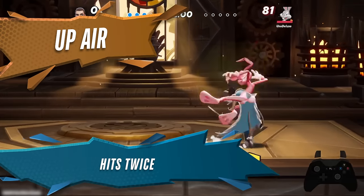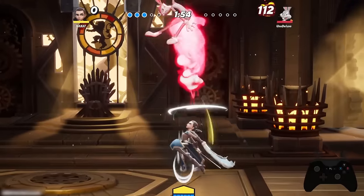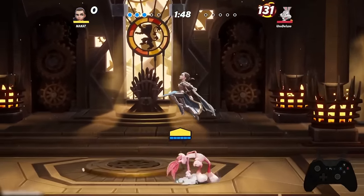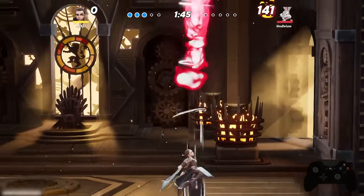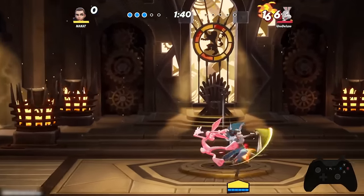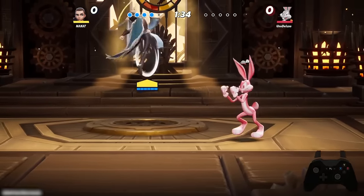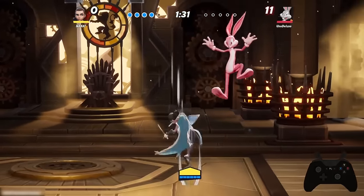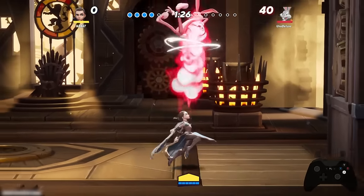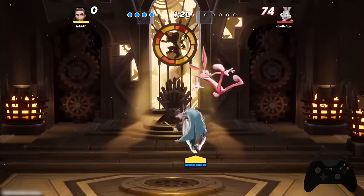Up aerial is a two-hit move with two swift strikes that knock your opponent upward. It doesn't have all the knockback in the world by itself, but when set up from other moves it becomes a deadly force. You wouldn't approach an opponent on the ground with this move — you want to lead into it from your other moves and have your opponent above you as much as possible, so you can get maximum damage and have a threatening move underneath them.